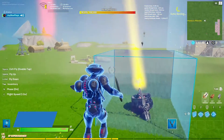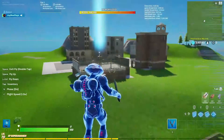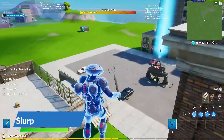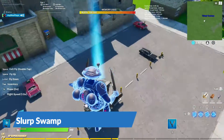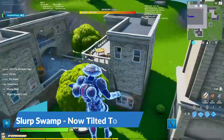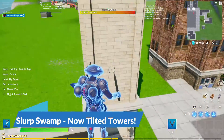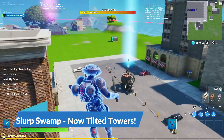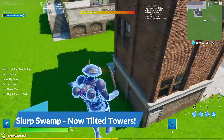Also, the rift here has turned yellow. Over here, Slurp Swamp has turned into Tilted Towers, and the rift beacon has turned blue. This is an entire location change — all the loot has been changed around the map, so you'll just have to find all the chests and such for yourself.